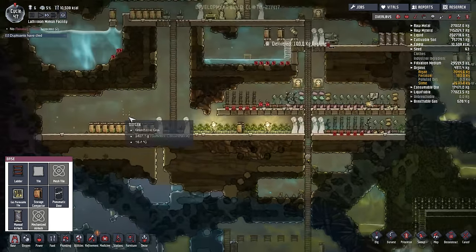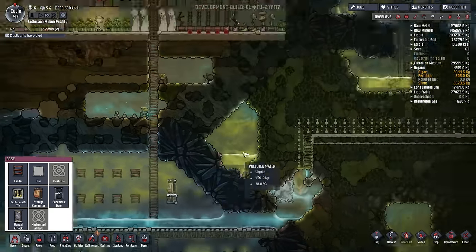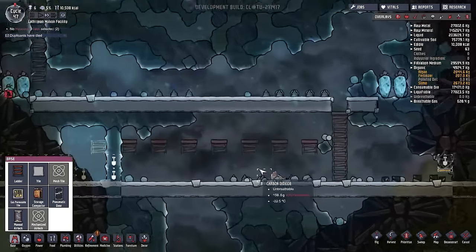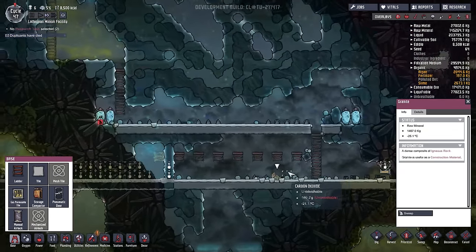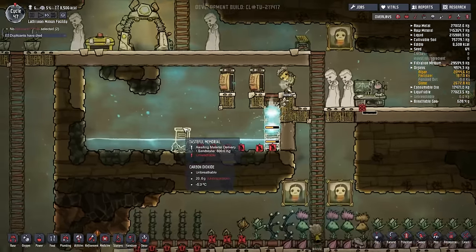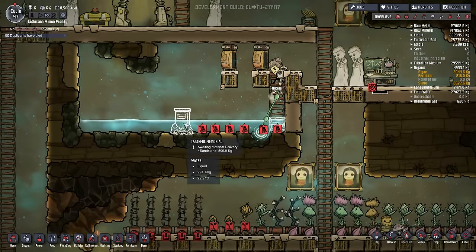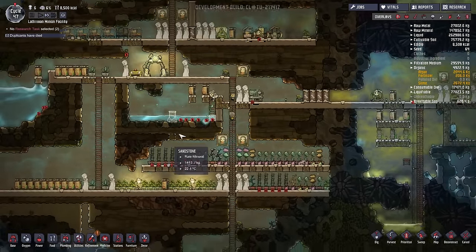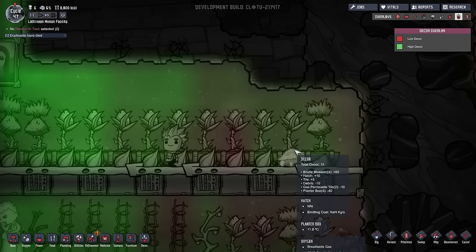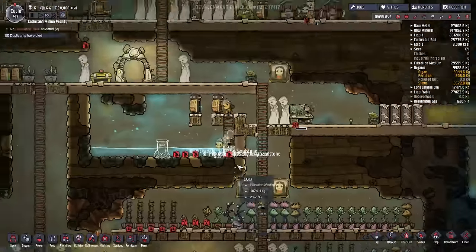Why are you collecting algae from there? You have algae stored over here. Technically it's closer, but it's also scalding hot water - that's not very smart. Not as dumb as this fellow though - Max died from dumb, an overdose of dumb. His memorial is going to be made out of sandstone - it's going to be remarkably pretty. I also like how the hatch is actually a plus to decor, so it's just helping out allowing people to be happy in this area. Thank you, Hatch.